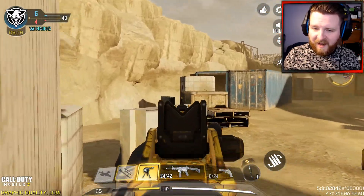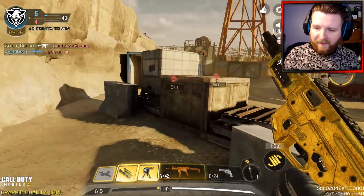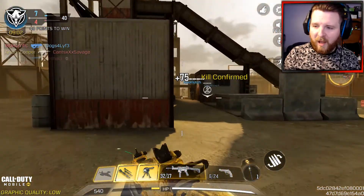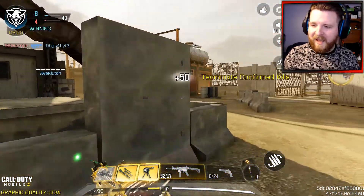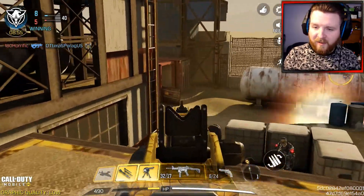On the muzzle, I've gone with the MIP Light Flash Guard. I really feel like this helps a lot, especially with the ADS and the bullet spread. I find this attachment really does work wonders, so I would recommend using it.